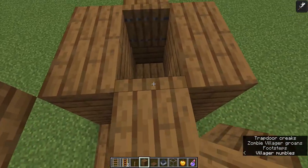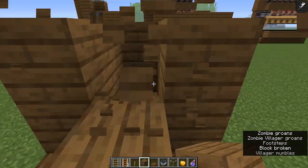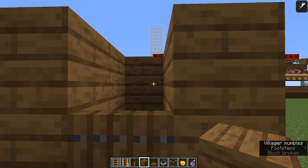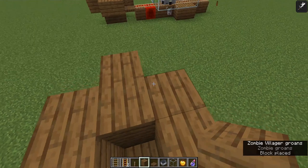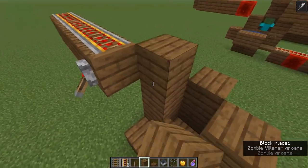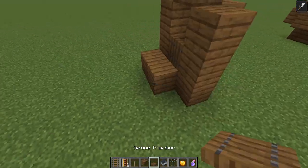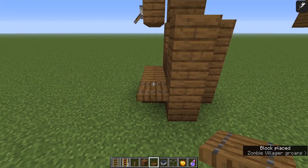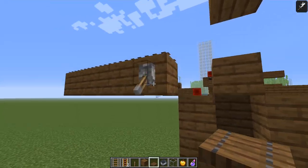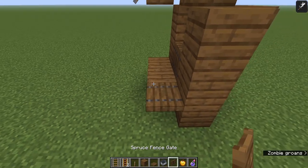Make sure these are closed, get the zombie to chase you, come up here, and once you're on the other side open these up — he's going to fall down there. You can use water against the back, or you can just break these blocks, stand right here, and when he gets close just put a block behind him like that. He'll be trapped in this one-by-one little space. When he gets in there, make sure you put a roof on him because he can just hop over without a roof.